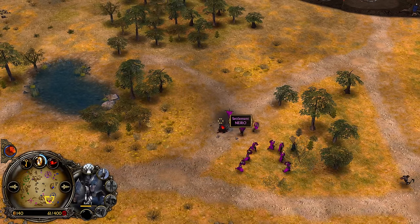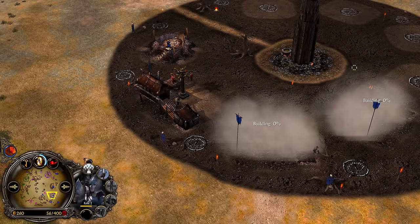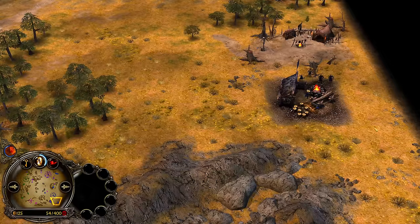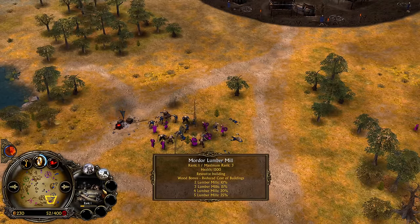The Rohan player was able to destroy the Lambermill from the Mordor player Krixus, who was able to get some slaughterhouses up on the field because he had these settlements over there. These Lambermills will give you the wood bonus, making your structures a bit cheaper.